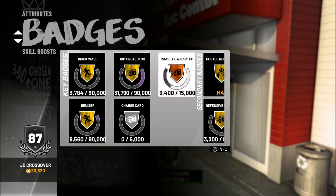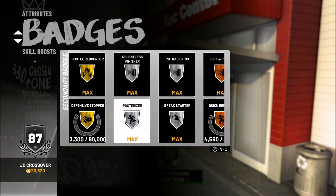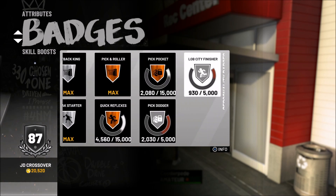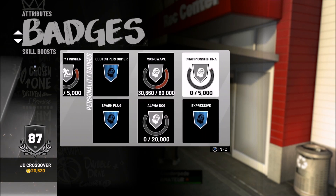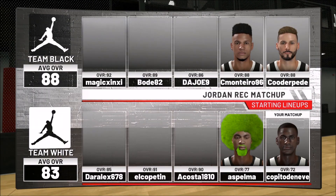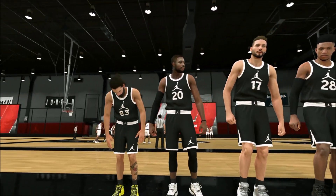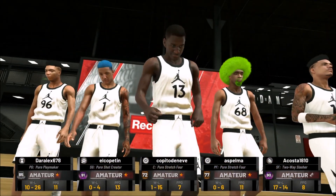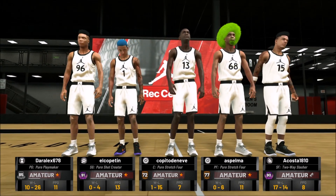Badge-wise, I've actually got five gold badges on this guy. If I complete everything on this player it will go up to six Hall of Fame badges, which is crazy — this is one of the best builds for Hall of Fame badges. We're talking Hall of Fame Rim Protector and Defensive Stopper among other things. We're jumping into a rec center game today — our matchup is a 72-rated player, so not the best, and he's also one of fifteen.